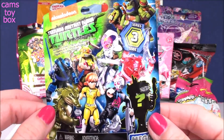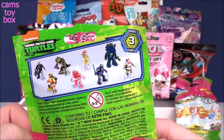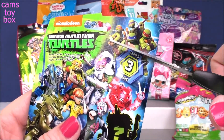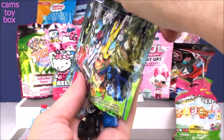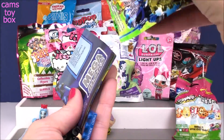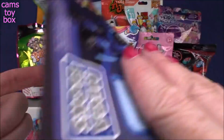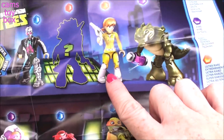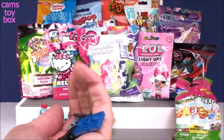Next we have a Nickelodeon Teenage Mutant Ninja Turtles blind bag from Mega Bloks — this is series three. Let's get in here and see what we have — I'm gonna have to build our Ninja Turtle or character. It does come with a collector's guide and directions. There's also a mystery one you can try to get, and there's even Secret Rare, Ultra Rare, Rare, or Common. Let me put them together and we'll see who we have.